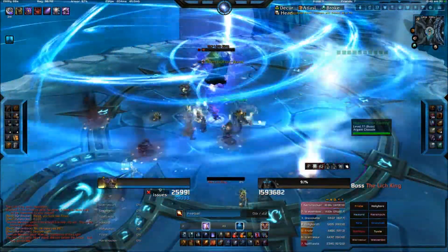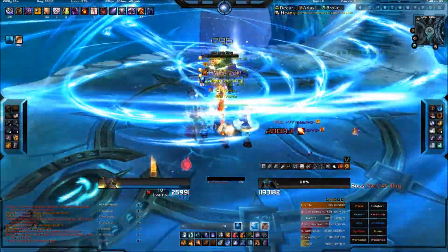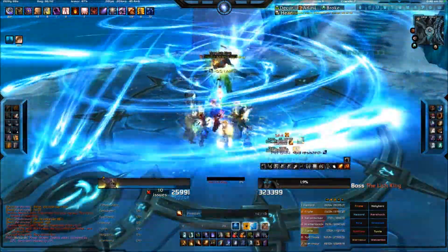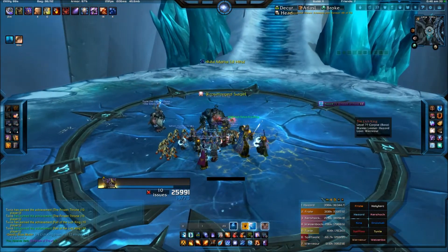Everyone pops up, everyone gets resurrected, and now you just nuke him down. You'll see me spike up to 16k DPS, which is quite nice. And there you go — that is the Lich King. Pretty simple fight once you get your head wrapped around it.